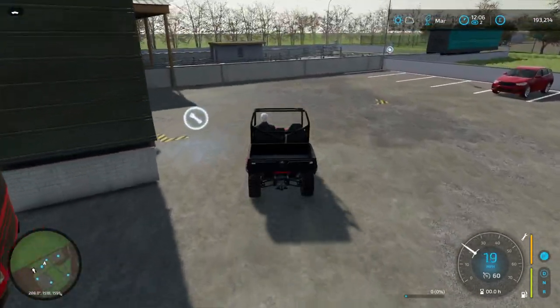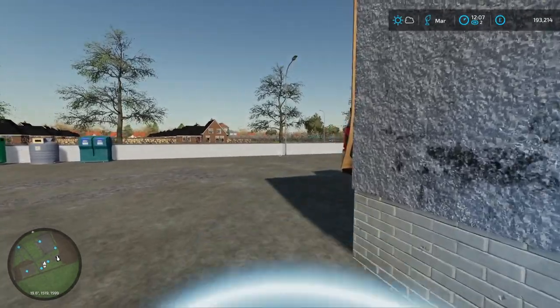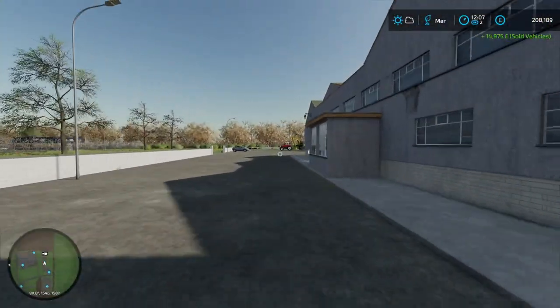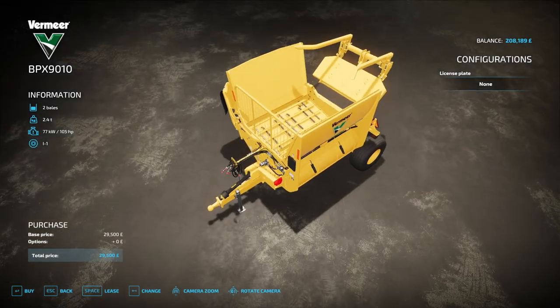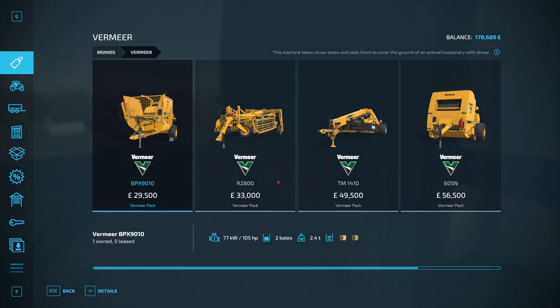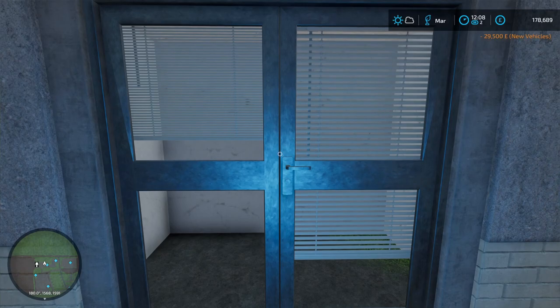Hello there everyone and welcome to Farming Simulator 22. I'm at Temptons Bottom Road Dairy Farm and I'm getting rid of this because I don't actually need it anymore. Staria is down here so I can get another Vermeer - a Bale Shredder, if I remember correctly. It can hold two bales which is fantastic, so let's go ahead and buy it.